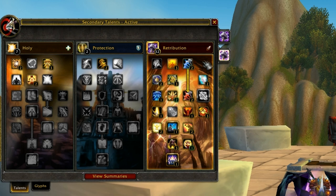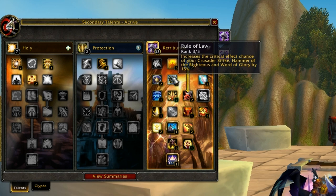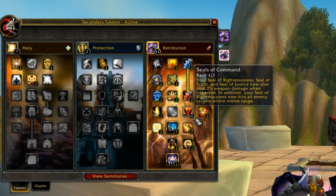Rule of Law is really important — you need to get Rule of Law. You should get Guardians of Favor 2 of 2. Same for Sanctified Wrath; you should get 3 of that for obvious reasons.